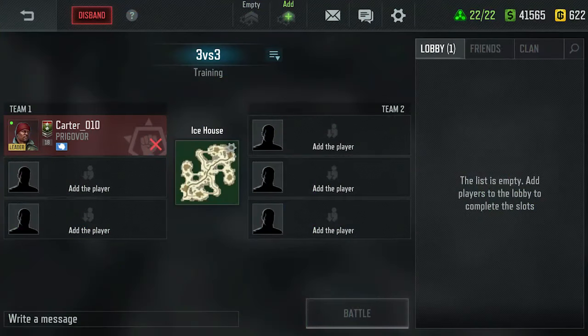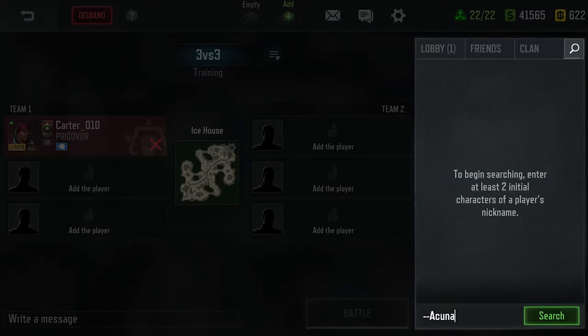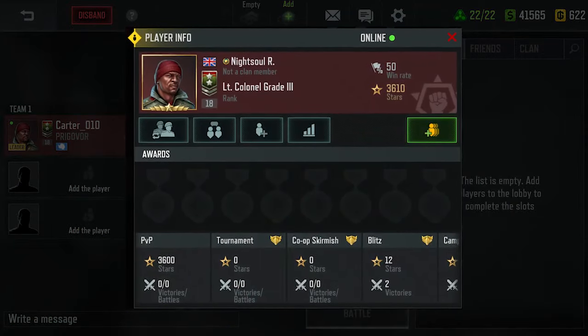Teams must be formed to begin the battle. Players can be invited to the lobby from the player, friends, clan, and search tabs. In addition, invitations can be sent to any player from their profile card in any part of the game.